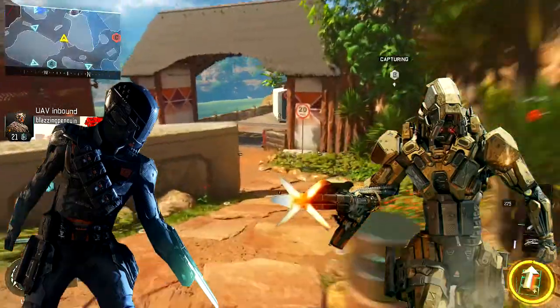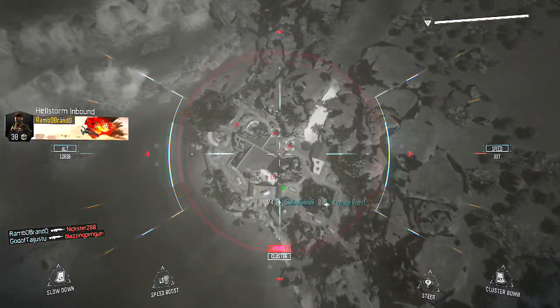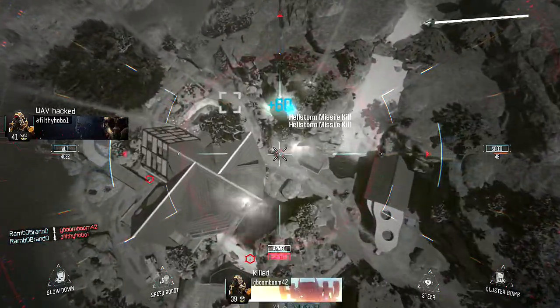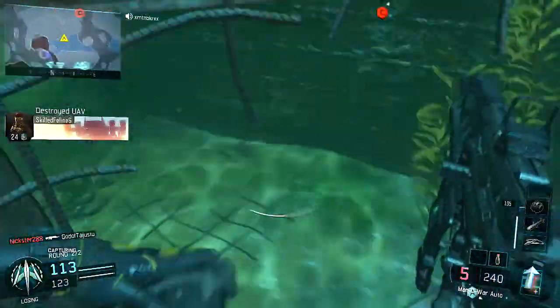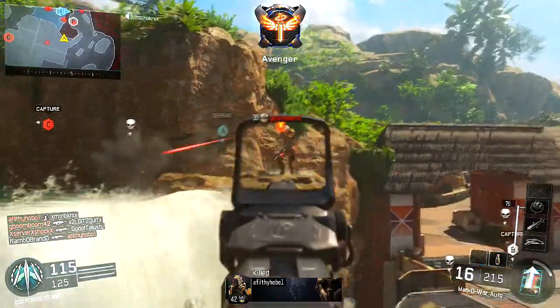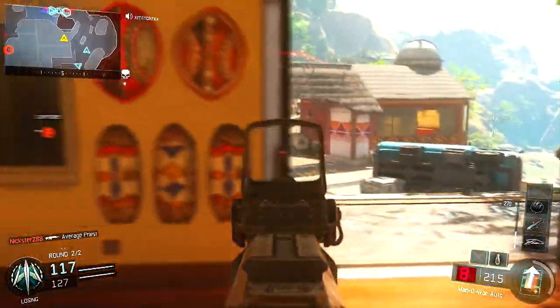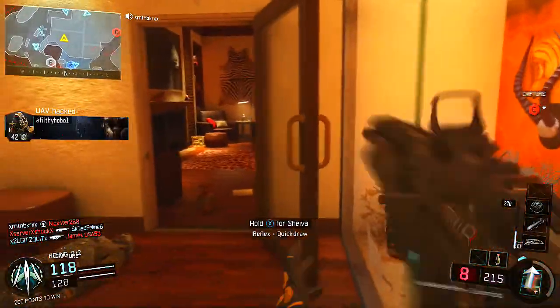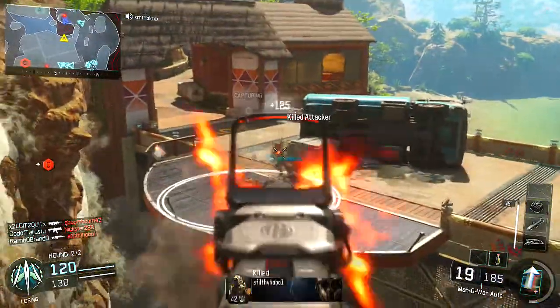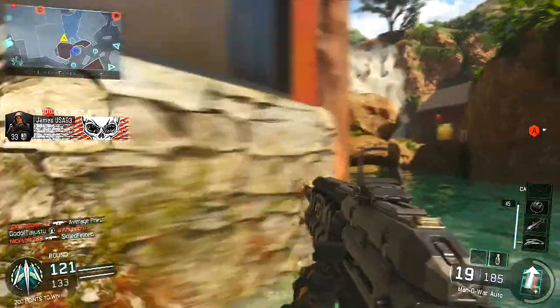Some other specialist classes I used were Spectre and Reaper. Reaper has that machine gun arm transform which was cool but I didn't like it as much as the Sparrow or Annihilator from Seraph and Outrider. Spectre's passive specialist ability lets him become completely invisible to the enemy team for about four seconds. I'd use it on Domination — I'd spot the enemy group on the UAV, go behind them, then drop the invisibility and shoot them all in the back. It worked out really well almost every time.